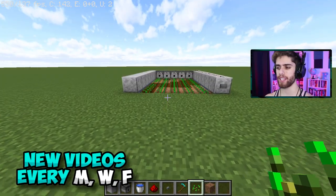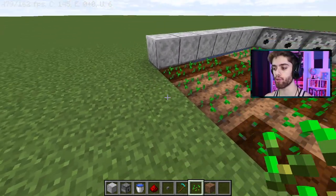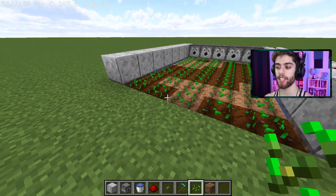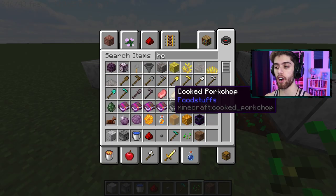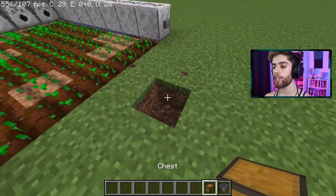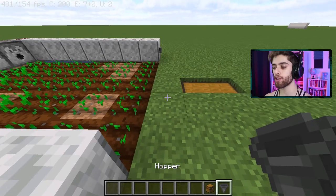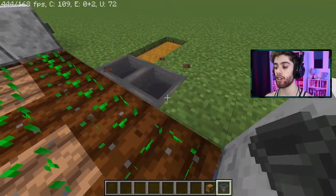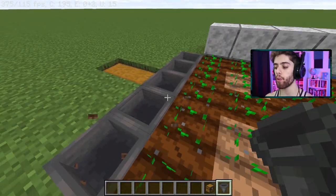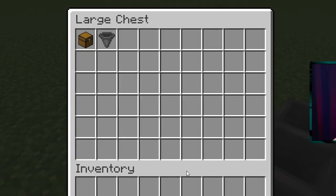When the crops are all grown, just hit the button and all the wheat breaks and goes right to this layer here. If you want a more centralized chest, take out a hopper and a chest. Put a chest one block off the line of grass, then connect hoppers going into your chest on all five blocks, or however many you have. Anything placed in any of these hoppers will go right into this chest.